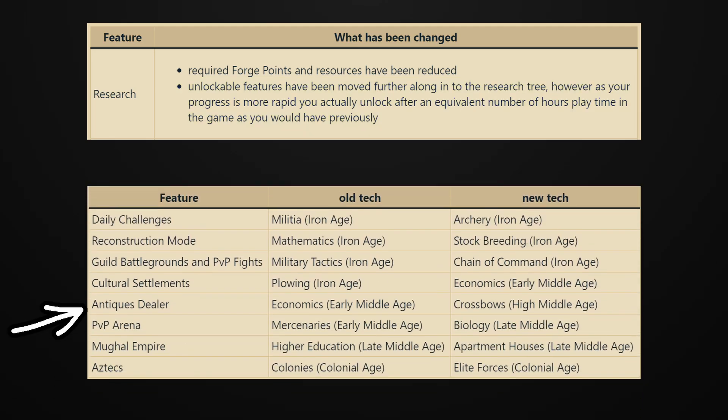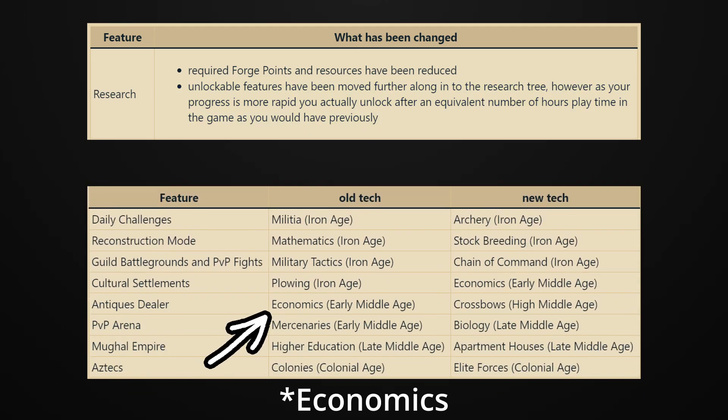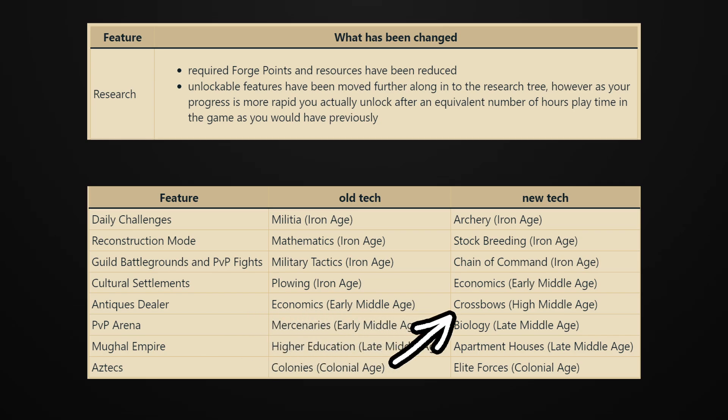For example, the Antiques Dealer was previously unlocked with the Mercenaries tech in the early Middle Ages, but it is now unlocked with the High Middle Ages tech, Crossbows. The rest of the features were also all moved later in the tree, as you can see in this list, except for Reconstruction Mode, which is now available earlier in the Iron Age tech tree.